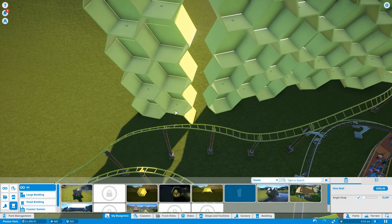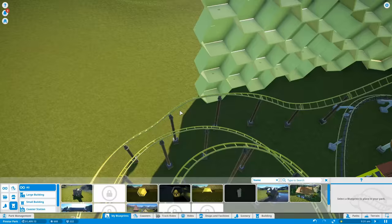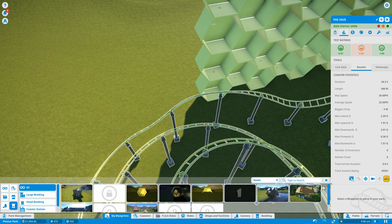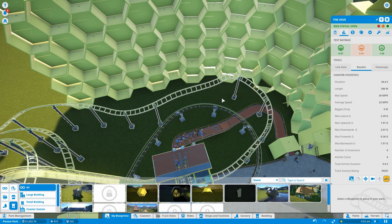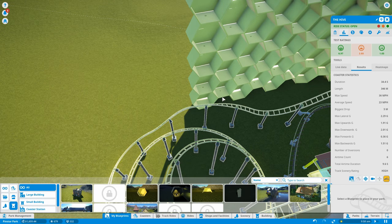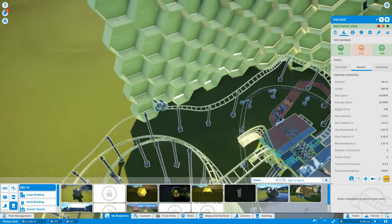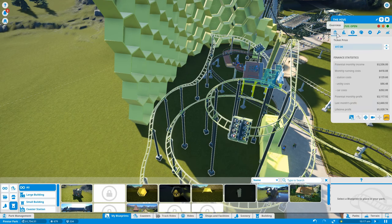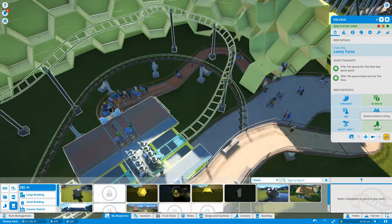This is hitting us for big cash, but we don't have too much to spend it on at the moment. Let's check for head choppers — good, no head choppers. Look at that — track scenery rating: high! They are liking this hive. This is boku scenery for them, that makes them happy, and that makes me happy that they're happy.